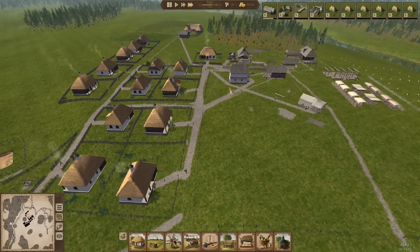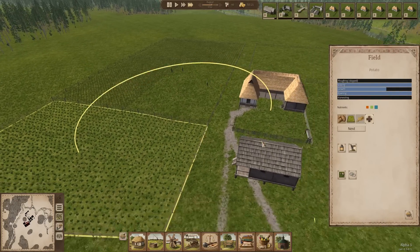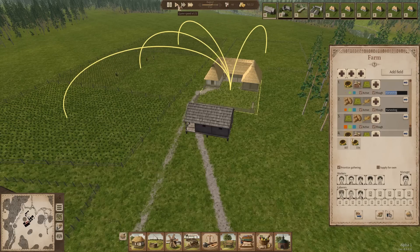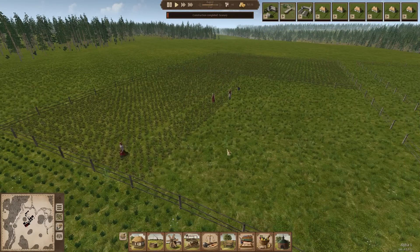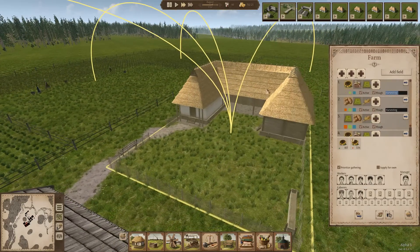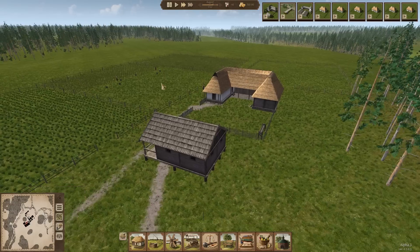They've already started gathering! We've done the growth, we've done the ripening, and they are now gathering. Let's slow this down and actually have a look at them gathering the crops - going along picking it up. When they've got enough, they'll suddenly magically produce a basket which they'll plunk down on the ground. There's one sitting there. Let's crank it up - there's a basket full! Those are going to get put into this building. We've already got a bunch of sunflowers that have been gathered and put in there.